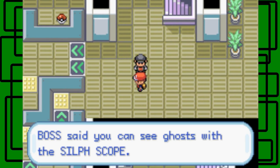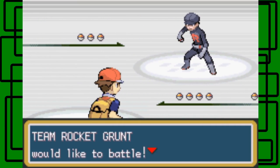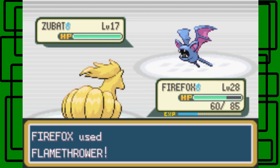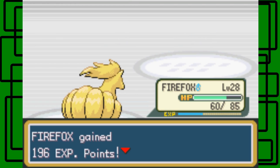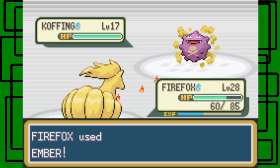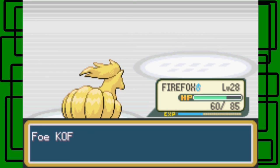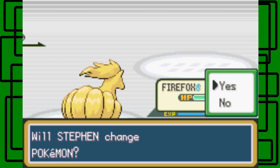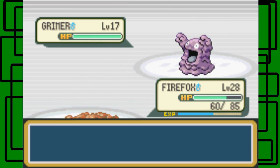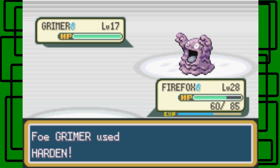Let's take on this Rocket Grunt. A grunt said we can see ghosts with the Silph Scope — that's actually a good item you want to pick up for later. It's coming up. Let's use Flamethrower on this Zubat — it's only level 17. That Zubat's going to go bye-bye anyway. This grunt has like five Pokemon. Ember attack — one-hit KO, nice. Grimer — I'm going to use Dig on this Grimer. It used Harden to raise its Defense stat by one.